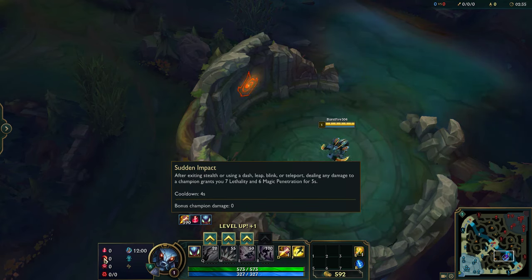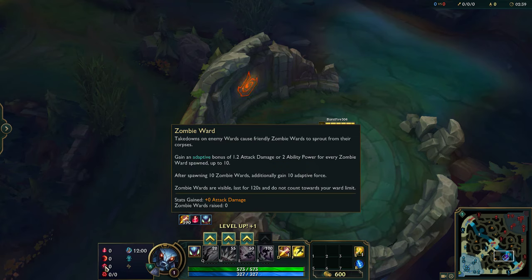Sudden Impact is really good — you can use that with your ultimate and your E to give you big damage. Zombie Ward is super good because it basically means you can kill enemy wards and get free AD for it. And it gives you more incentive too, because when you get Duskblade and sweeper, you're going to be killing a lot of wards. If you kill those wards, you get free AD — up to a max of 10 wards.